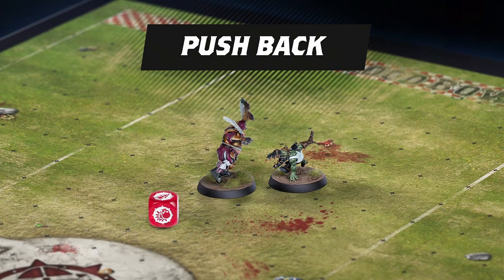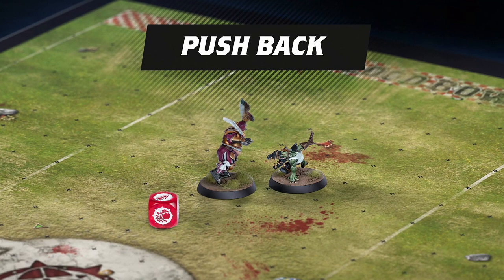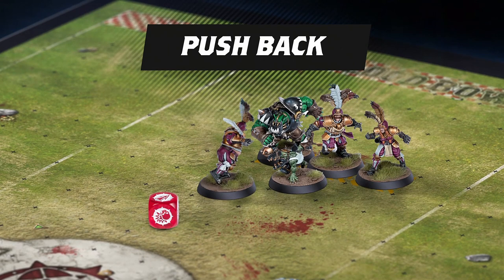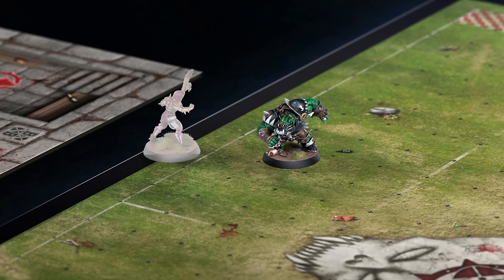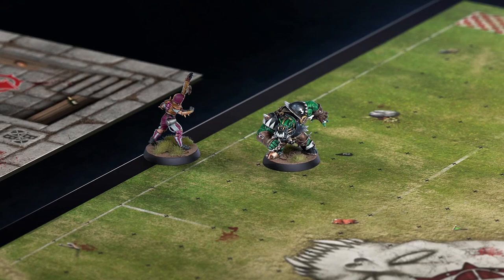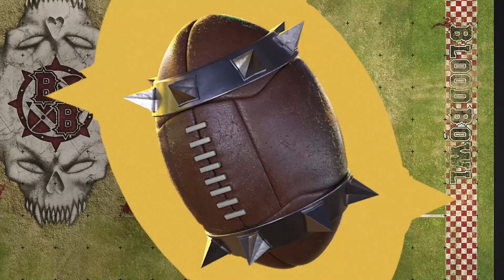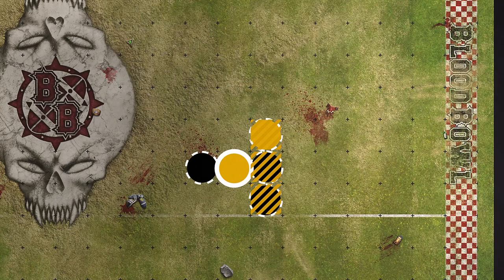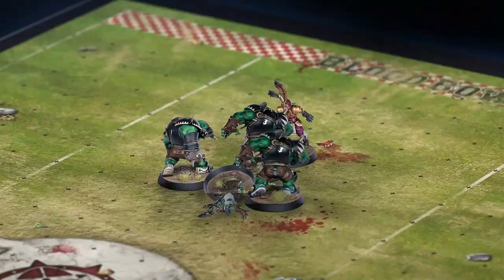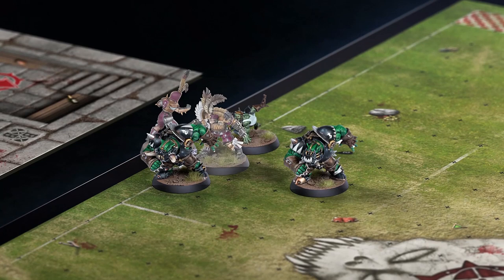If a player is pushed back as a result of a block, the coach of the blocking player chooses where they go, depending on the direction the block comes from. The square a player is pushed back into must be empty if possible. If it's not, then the pushed player might well find themselves subject to a chain push, or even pushed into the crowd. Blood Bowl crowds are notoriously savage — no player wants to find themselves stomped flat by 5,000 rowdy orcs. If there are no unoccupied squares behind a player who is pushed back, a chain push may occur. In this situation, the pushed player moves into an occupied square, and the occupant of that square is pushed back too — all chosen by the coach of the original pushing player. Even prone players can be chain pushed, and a chain push can result in a player being shoved into the crowd.